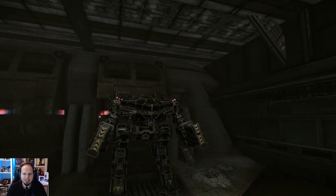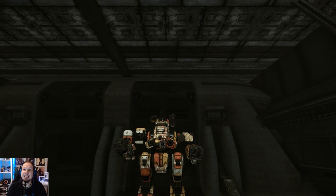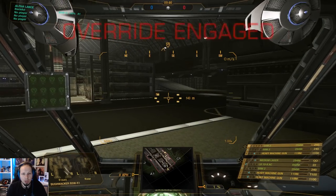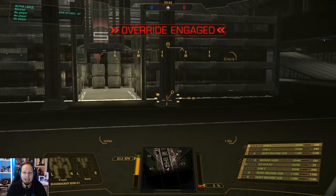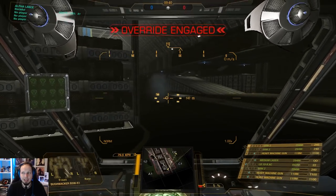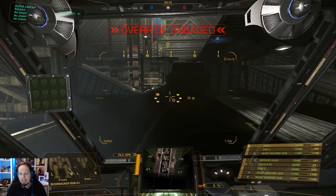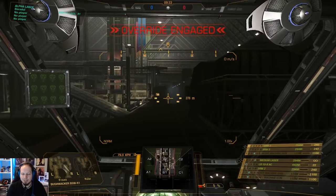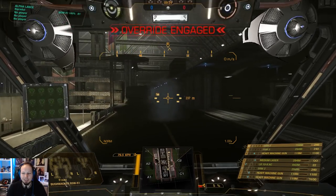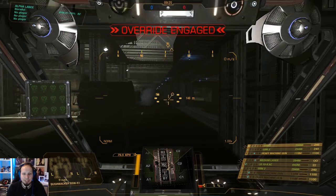Alright! First game of the day. We are playing against a King Crab with SRMs, probably medium lasers, and maybe AC-20s. This is bad for me — really, really bad. This guy looks scary. SRM King Crab — I believe it was medium lasers, and I expect AC-20s on this guy. Probably just filling it up with close-range burst, which is not good because I'm trying to be close range and DPS him. Let's see what we can do.